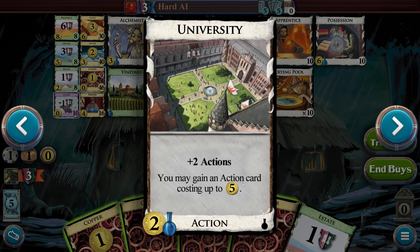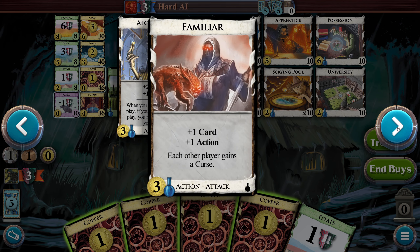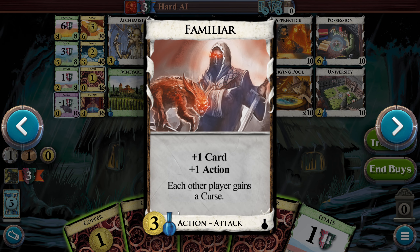Plus two actions. You may gain an action card costing up to five — University. What's that potion symbol mean? Oh, I know — you need to have two money plus a potion to buy this. Interesting. Alchemist: plus two cards, plus one action. When you discard this from play, if you have a potion in play, you may put this into your deck. I'm kind of liking this set. I can see why people hate it though — it's a little weird with having to have potions.